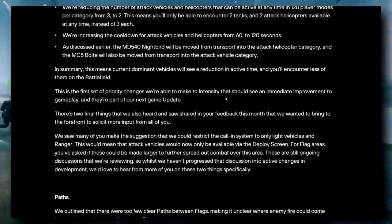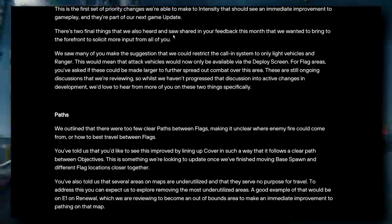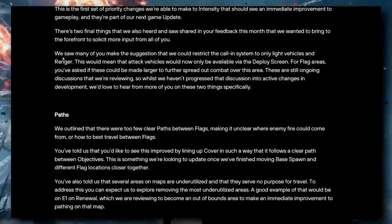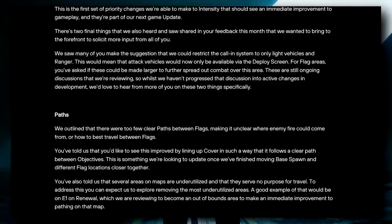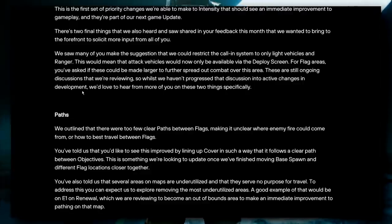These are the first priority changes to intensity and they're part of the next game update. Two additional ideas from community feedback are also being solicited: restricting the calling system to only light vehicles and rangers — meaning attack vehicles would only be available via the deploy screen, not called in via the tablet — and making flag areas larger to further spread out combat. These are still ongoing discussions and haven't moved into active development yet.